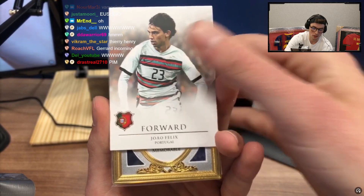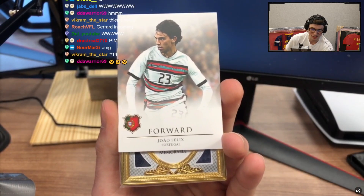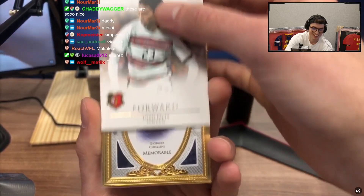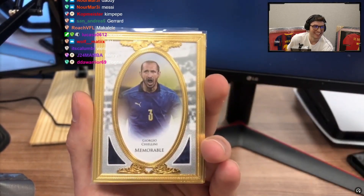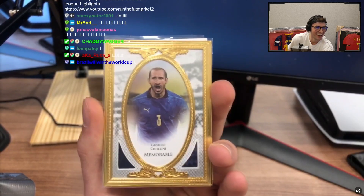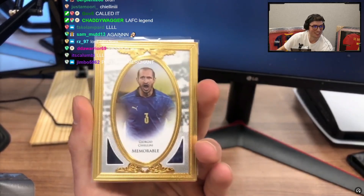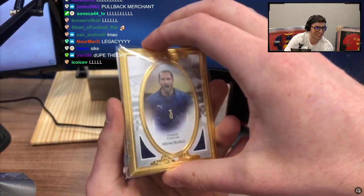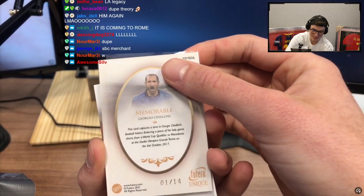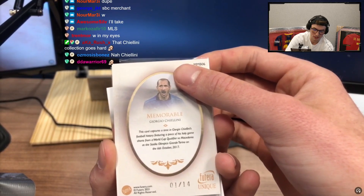So right away — oh, this is memorabilia. I'm thinking, like what? What's blue? France? It was coming chat, it was coming. All right boys, we take it though. If you guys remember a couple weeks ago when we did the museum, we got our gold-plated card was Chiellini. This card captures a time in Chiellini's football history — a piece of his Italy game shorts from a qualifier.